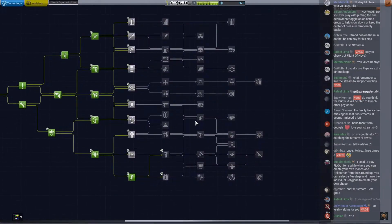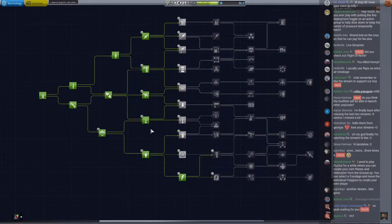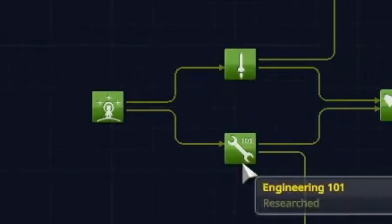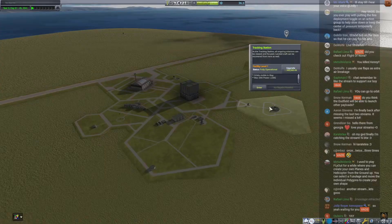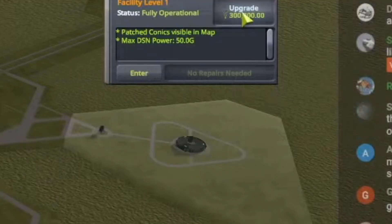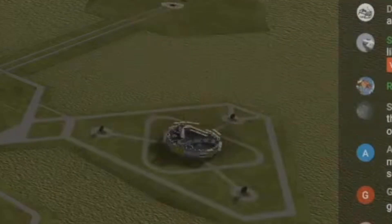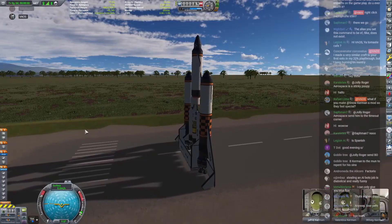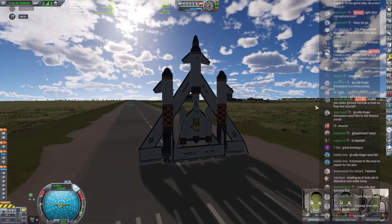We're not even into the meat and potatoes yet — we just finished our appetizer. We haven't even started on the meal and we're already building SSTOs. We've been building SSTOs ever since these two guys were unlocked. We're at 500,000 funds — we're gonna upgrade our tracking station finally, we're gonna get some maneuver nodes. Everybody ready? Okay, we should have maneuver nodes now.